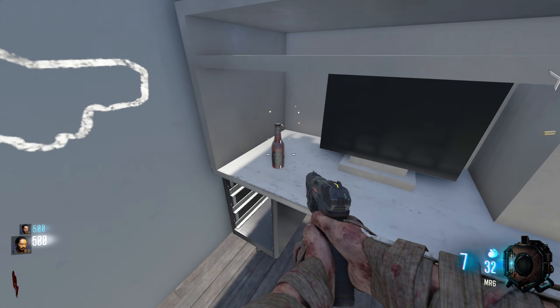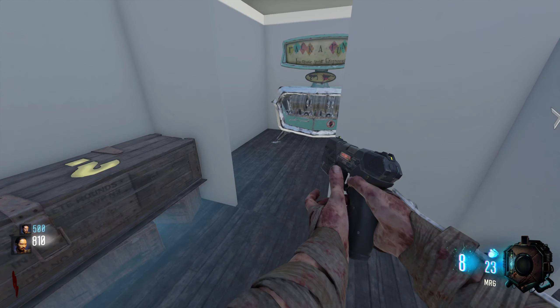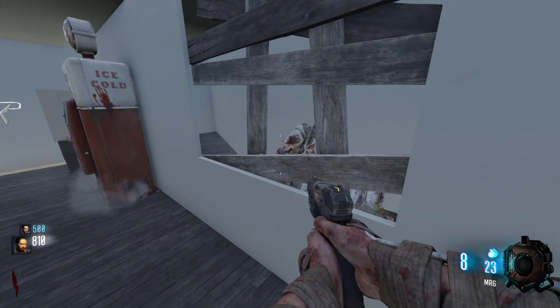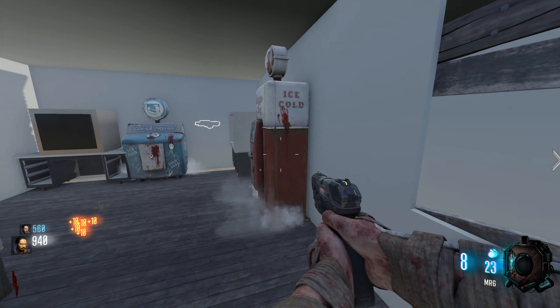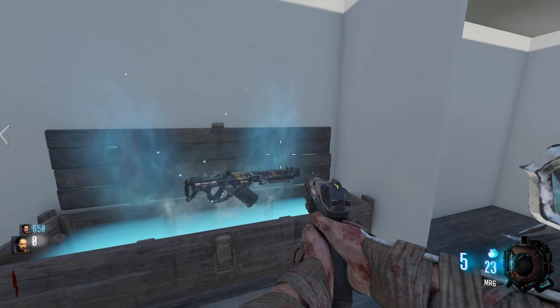Hello everybody, welcome back to another video. Today we are doing My House, it's by Yeet Guy. I thought you could shoot a wall — you can't. Is this how big it actually is? Surely not. Get out the way, we're coming from the corner. All right, so there are a couple of people here.